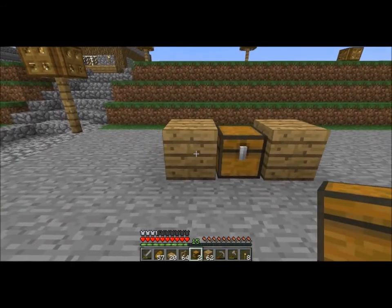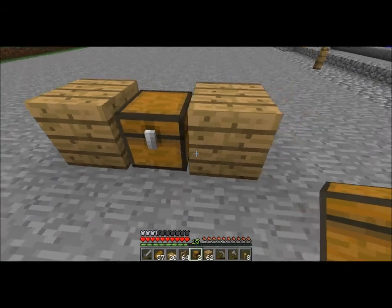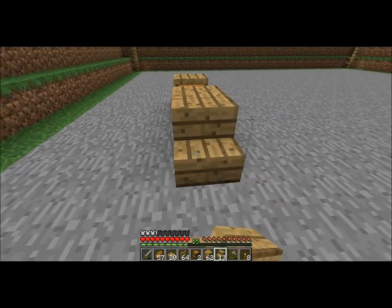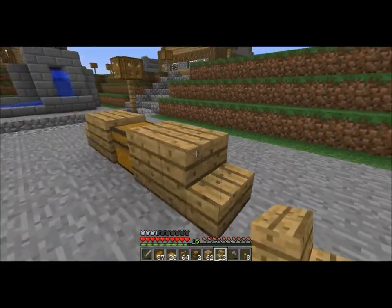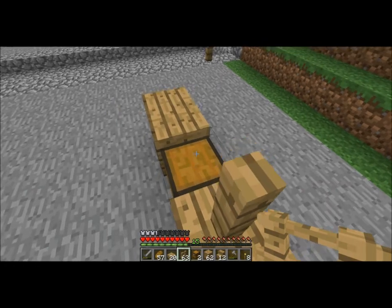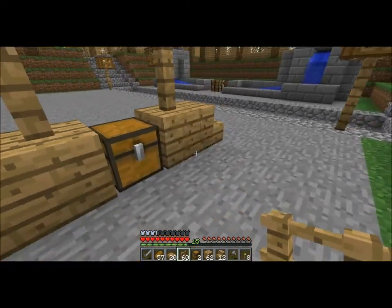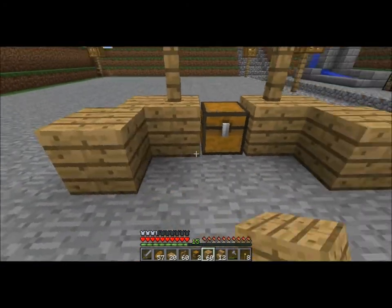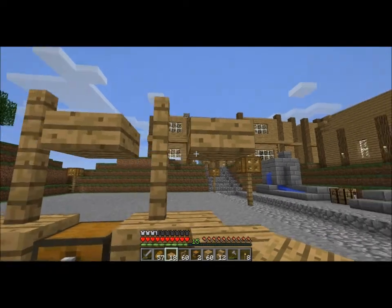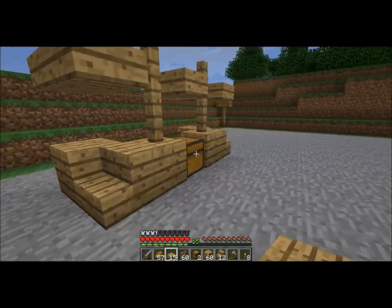There's a little chest there. I want the chest to be facing the other way. There we go. What am I missing here? There we go. I can't jump on top of that, that's why. There's going to be basic stands — like that. There we go, that's one.